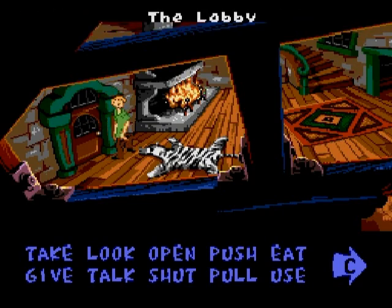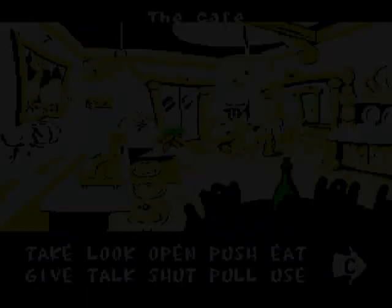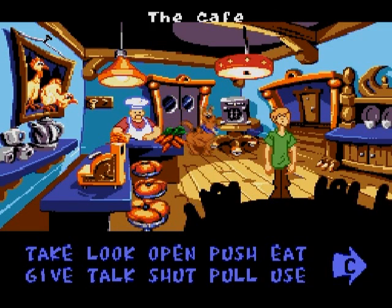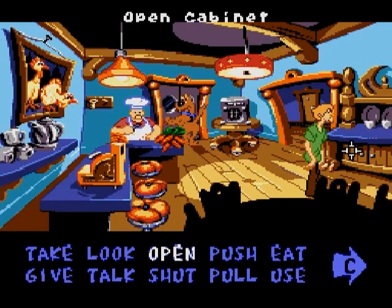You can see the little C arrow pointing to the right — that's your inventory. At any point in the game, you can press the C button to show your inventory. There weren't a lot of games like this on these consoles. Like I said, I've talked about these kind of point-and-click adventure SCUMM games. In the early 90s, they were really, really popular on the PC and the Amiga in Europe.